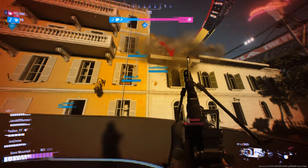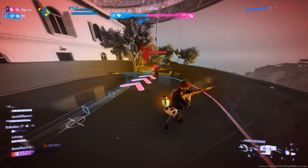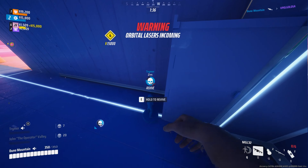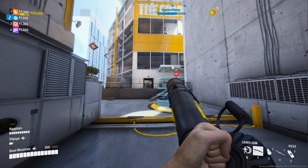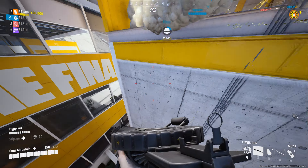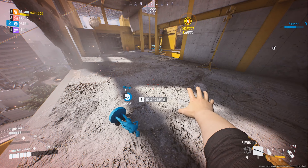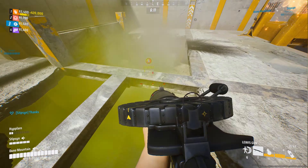When it comes to the specialization slot for Cash Out mode, prioritize your selection based on the objective. Since the main goal is to collect and cash out the vault, the Charge and Slam specialization may not be as valuable. The Mesh Shield specialization adds a substantial 11,000 health points shield to the existing 350 health points of the Heavy build. You can use the Mesh Shield as cover while securing the vault with your team, and also while traversing the maps using zip lines. It proves to be an effective defense against opponents in open fields as well.